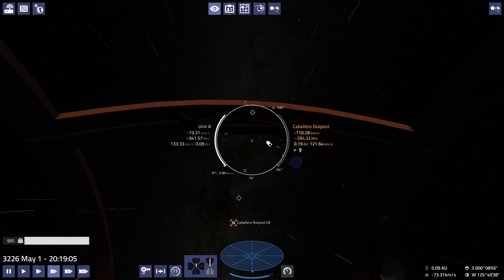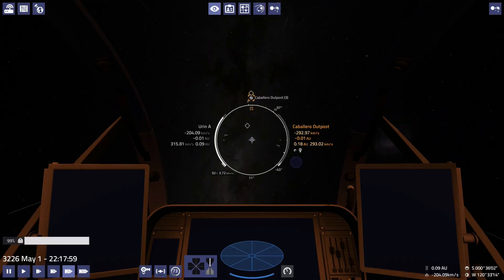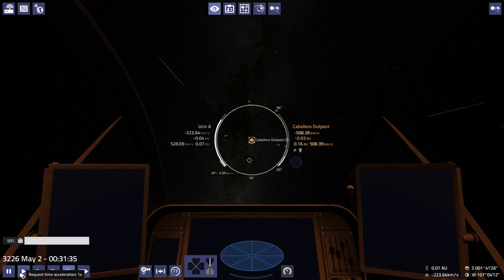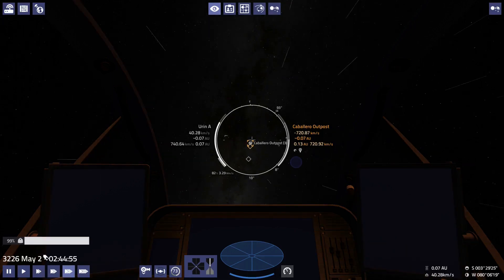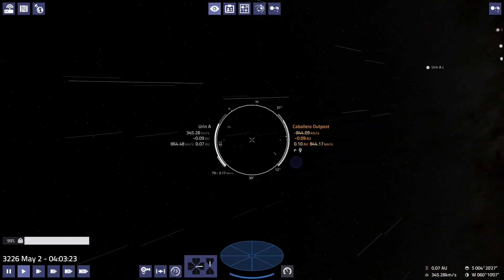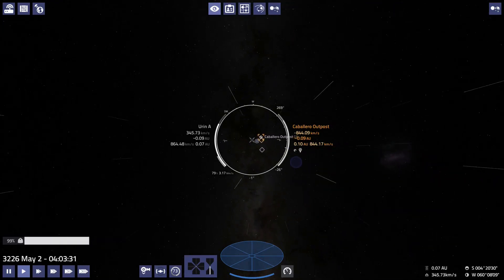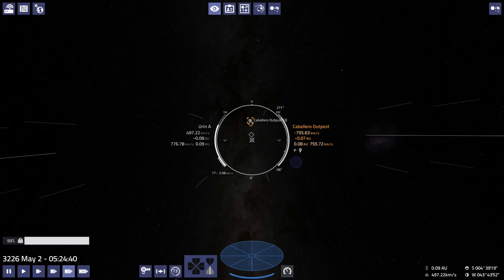Okay, there's my prograde marker. Let's speed this up a bit more. So we bought the fruits and vegetables for 4,600 credits. Maybe we'll make some decent profit — major import, major export, so that's good. Let's flip around for braking! There we are — it's braking time.